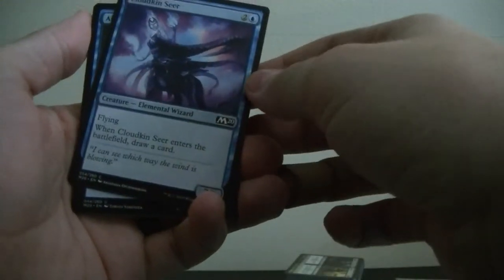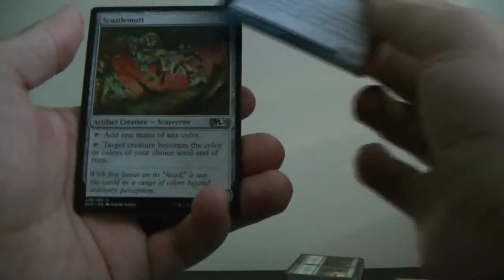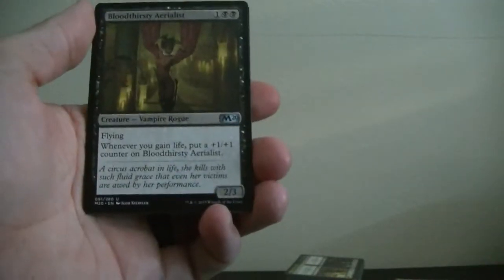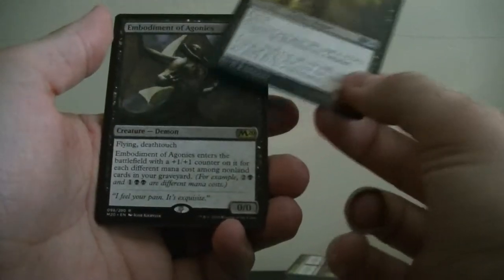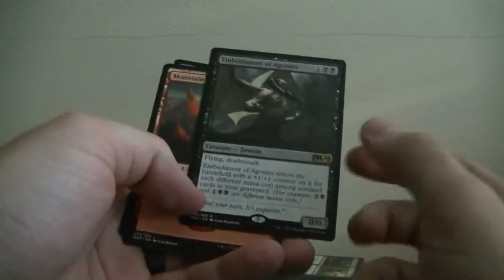Cloudkin Seer — flying, and when it enters the battlefield you draw a card, not bad. Air Elemental — it's just a flying 4/4. Scuttle Mutt — Artifact Creature Scarecrow, it's been a while since I've seen a scarecrow. Bloodthirsty Aerialist — it's a vampire. Ooh, Embodiment of Agonies — black is over here, I'm pretty sure this card's worth about 2 bucks right now. And we got our land and a Soldier token.